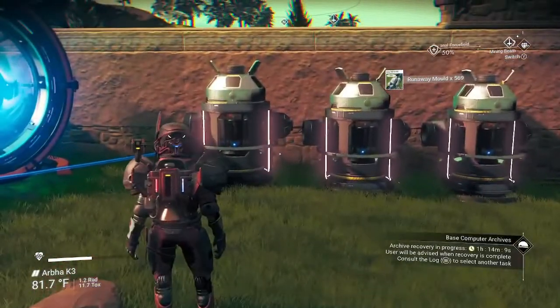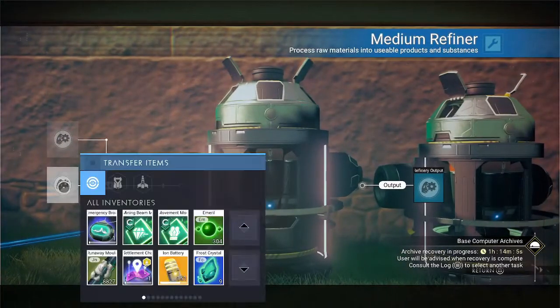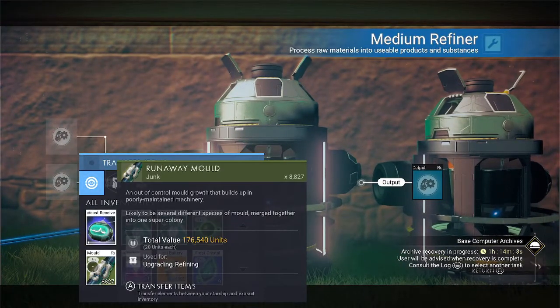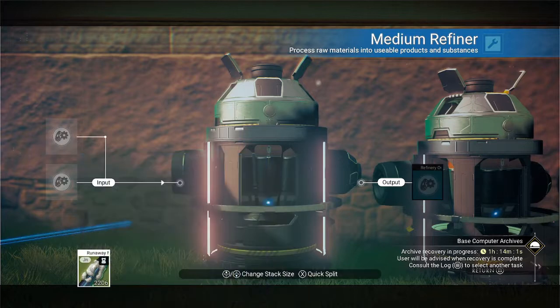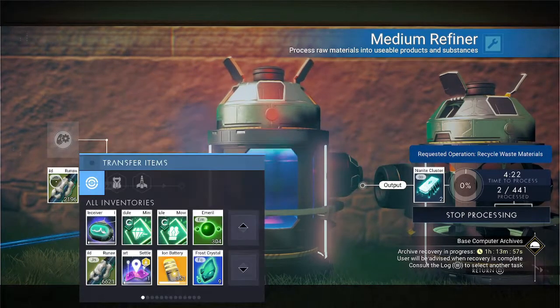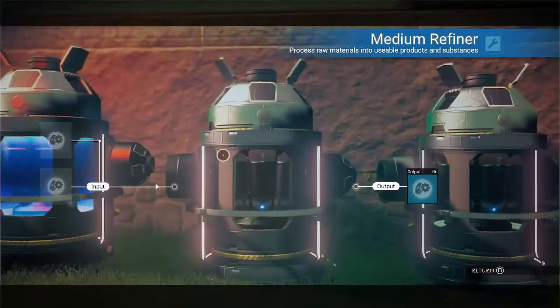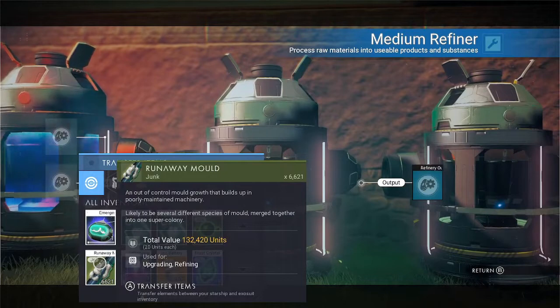Going over to my refiners — this one is actually giving me 8800 nanites, so I'll split them up between the three refiners and we'll be able to process them a little quicker.